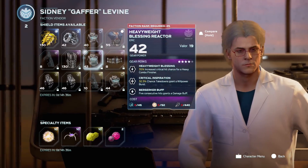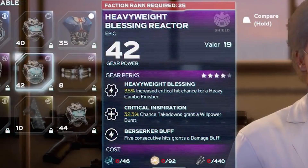Next is the Heavyweight Blessing Reactor for Iron Man. Critical Inspiration: 32.3% chance takedowns grant a willpower burst. I'm not quite sure what willpower will do in the game, but I'm assuming it will be another gear stat like Resolve and Resilience. Then we have Berserker Buff: five consecutive hits grants a damage buff. This one just sounds fun to use, and unfortunately I don't think it's hinting at Wolverine. But that concludes all the different gear that was shown during the stream.